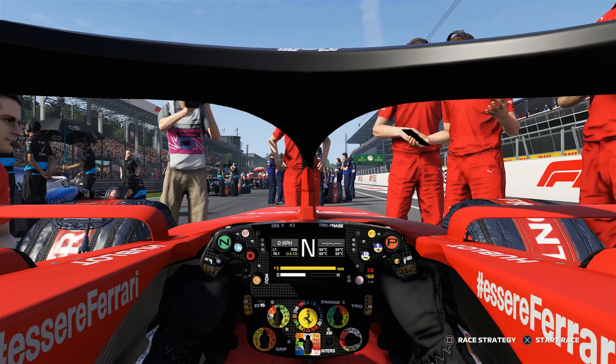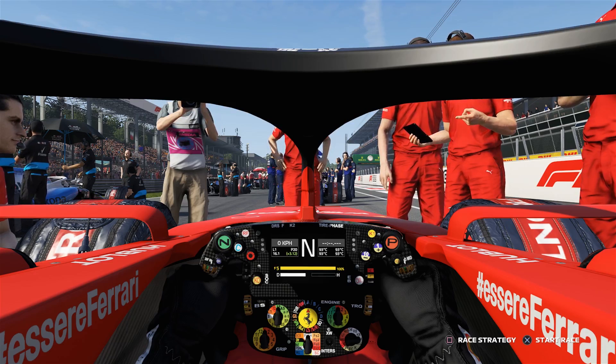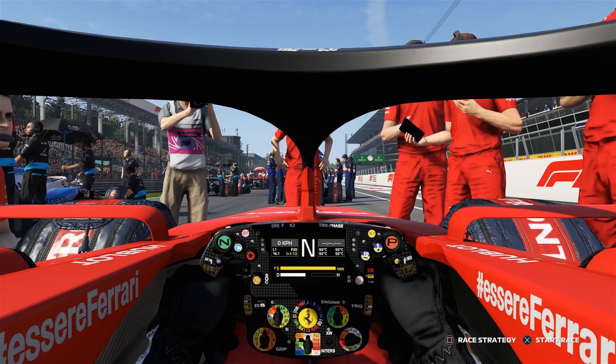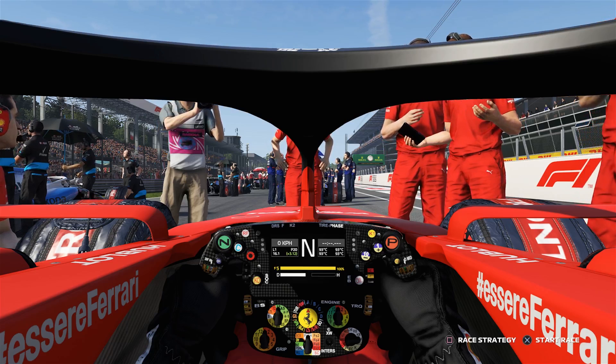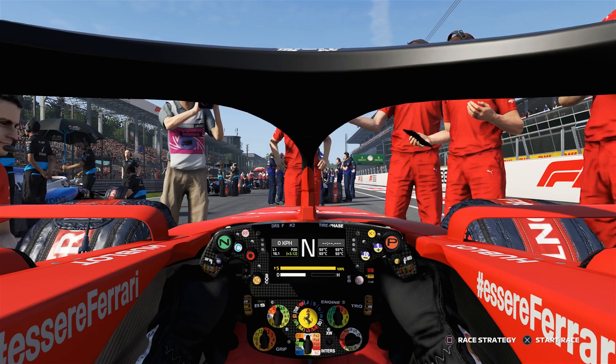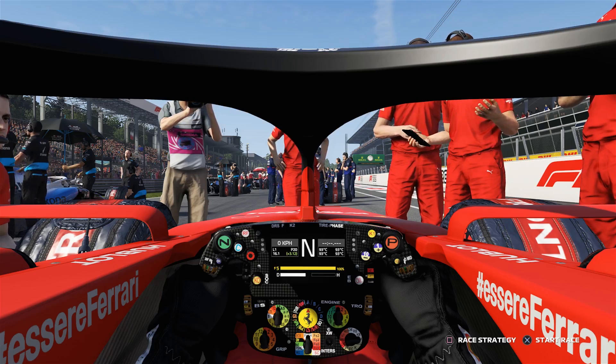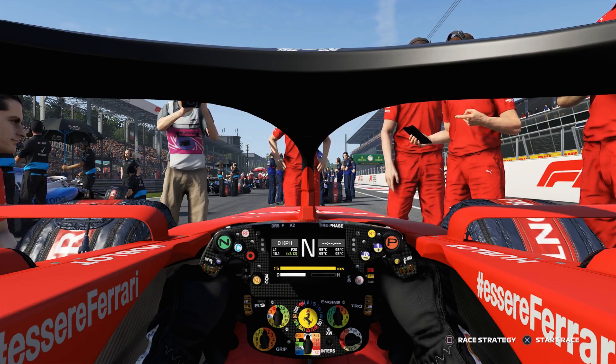I've modified the F1 2019 game to take away all of the drag. There's probably still a bit of rolling resistance - the cars do slow down when I back off the throttle, so there's probably some resistance on the tyres. I've also adjusted the gear ratios just to make sure we're not dropping out of them too early, and yeah, this is how I got on.